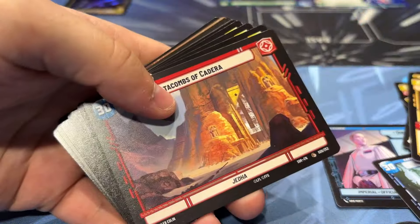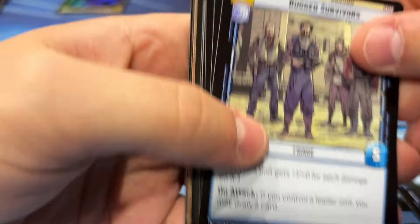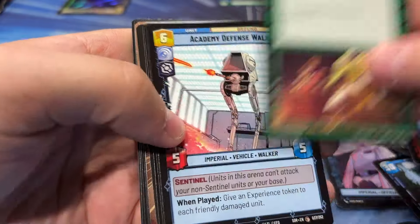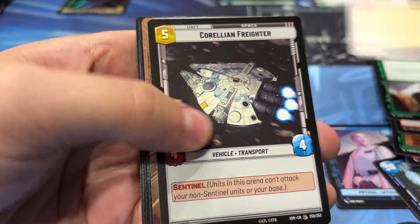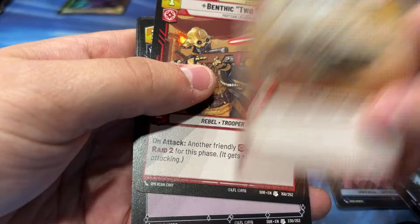All right, next up we got Tarkin, and we got Catacombs of Kadera. And then getting into it, we got Rugged Survivors, Precision Fire, Resupply, Defense Walker, Fang Fighter, Strike True, ISB. Hyperspace of the Siege Tank.